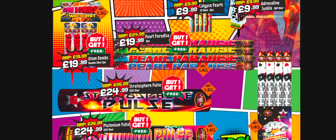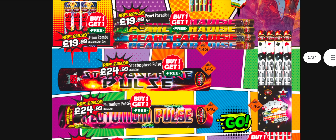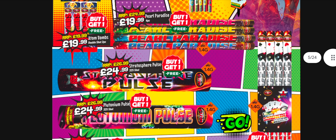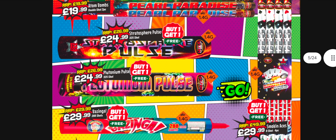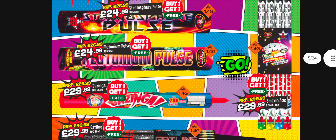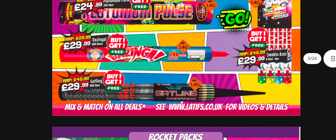There are some Roman candles - Pearl Paradise. I'd imagine they're just pearl shot tubes, four in a pack. Should be lower noise if they're just pearls. Some bigger Roman candles, some multi-shots - 325 shots, still not bad in terms of shot counts. They're only 1.4G but should be colourful with a bit of crackle and maybe some whistle.